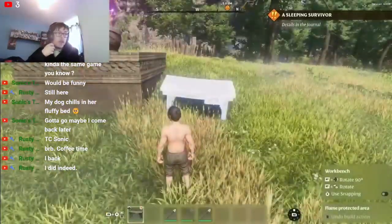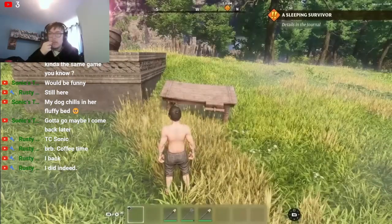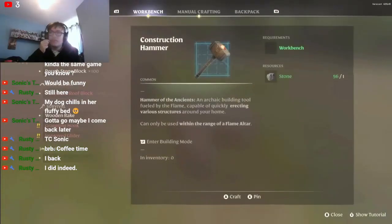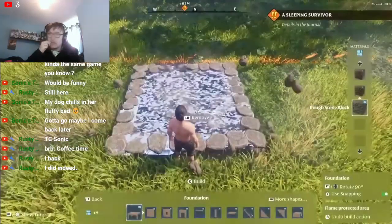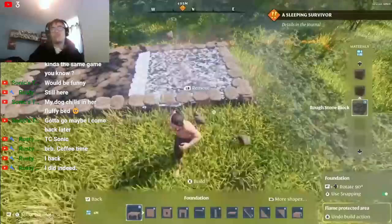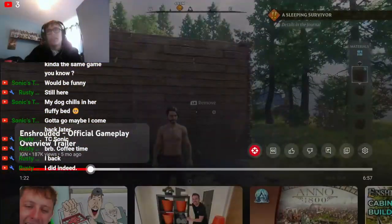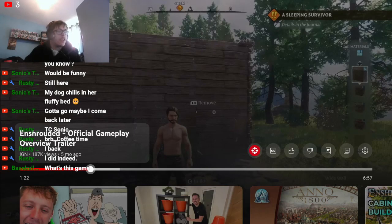You can now defeat the wolves, gather experience, and good resources. Combat feels great though — it looks really good. Building your first basic shelter is the next important step for survival. Use a workbench to craft a construction hammer and some building blocks. If you want to learn more about building and terraforming in Enshrouded, you can check out the video available in the top right corner of your screen.